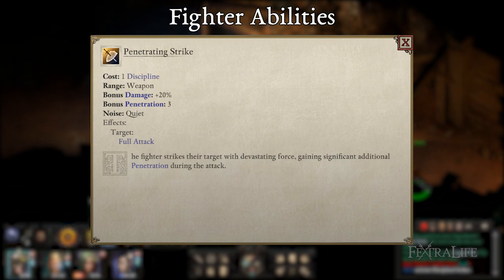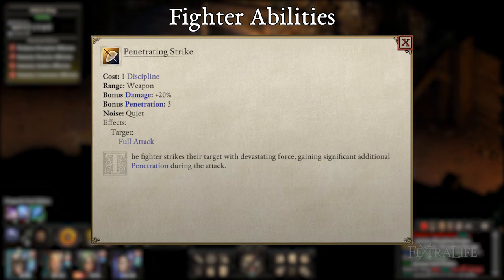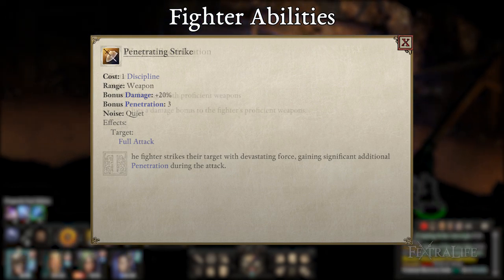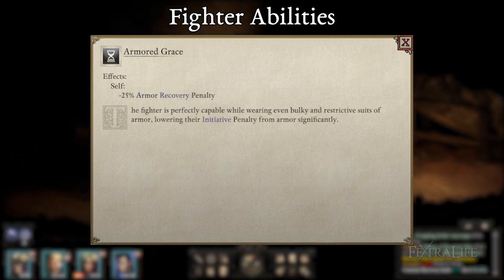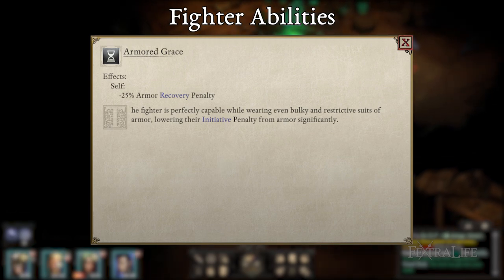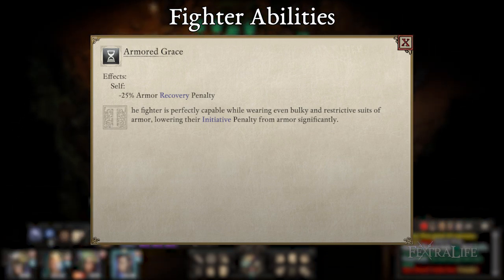Penetrating Strike: since you'll be playing ranged, this will be your primary form of attacking enemies besides spells. It is a full attack, so it will take advantage of both scepters, boosting your damage tremendously. Weapon Specialization is a passive that will further increase the damage with your proficient weapons, so it's a great choice. Armored Grace reduces the penalty you take to recovery time when wearing armor, allowing you to wear light armor with almost no penalty; it isn't needed in turn-based.